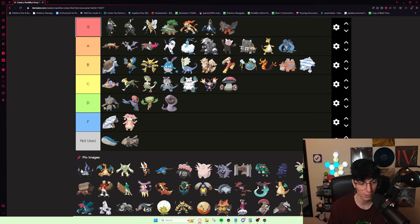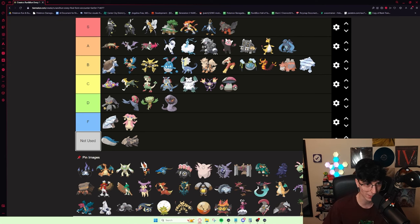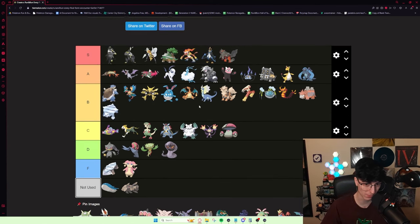Chandelure is pretty solid — it does a lot of damage with Overheat, which is huge. I've seen people one-shot Maxi's Groudon with this thing, which is pretty wild. It's a pretty well-statted Pokémon — not slow, not fast — it's a Ghost type that hits really, really hard. Overheat is a really useful move in Run and Bun. I'm going to put it A tier. Charizard — I didn't even really know you could get it. You get Blaze, you're decently fast. I haven't really used it, so I'll just put it B tier.